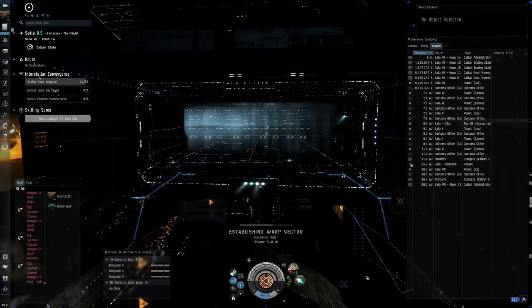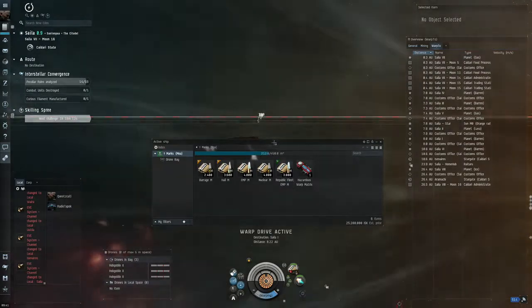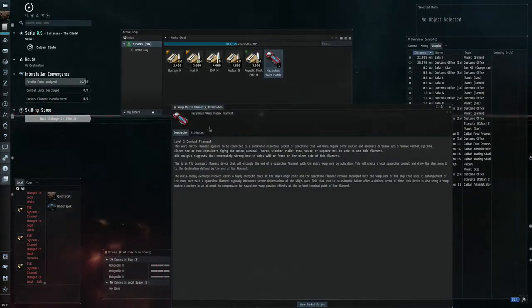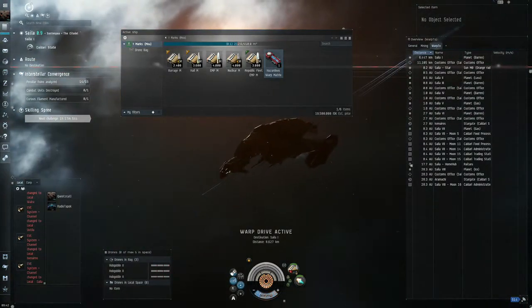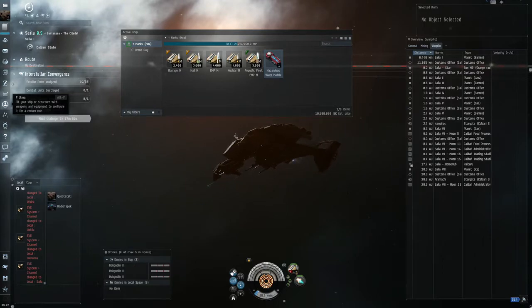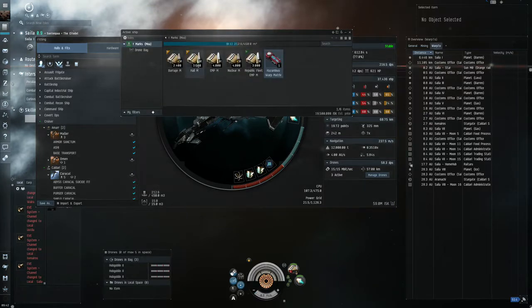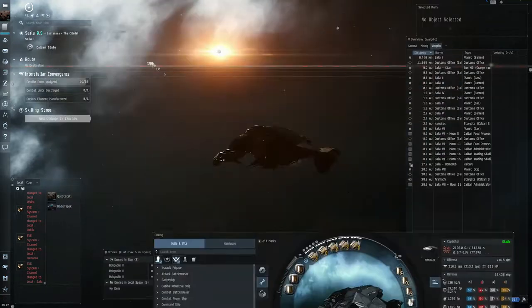Hello everybody, here is Quirz and we are trying the T2 combat site, the Hazardous Matrix filament, with a passive shield MOA fitted with 425mm autocannon. We brought hail, barrage, EMP, nuclear, and Republic Fleet EMP.